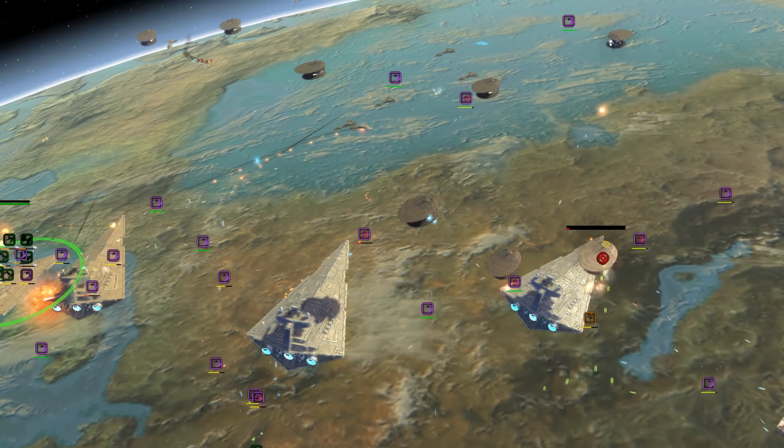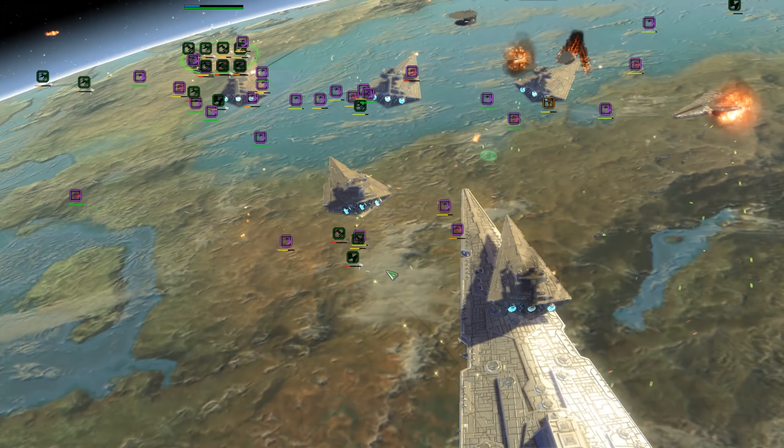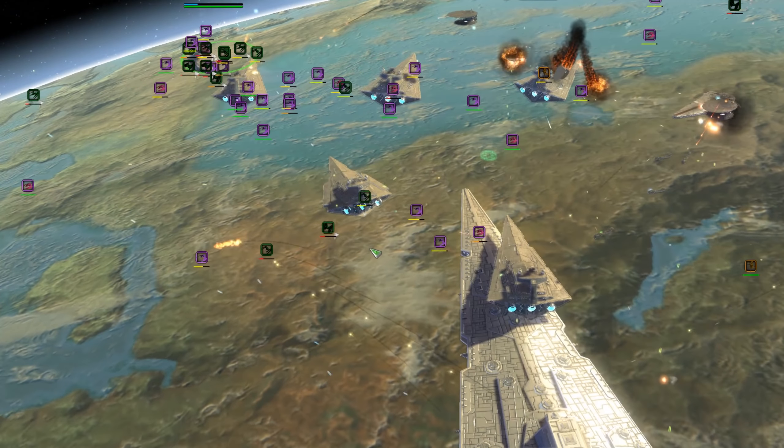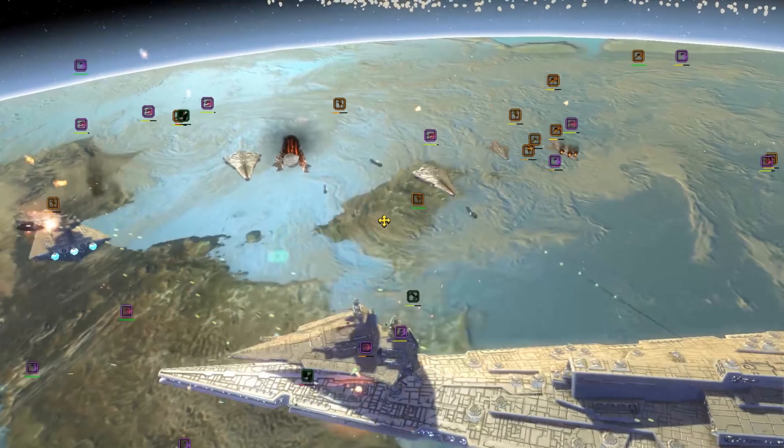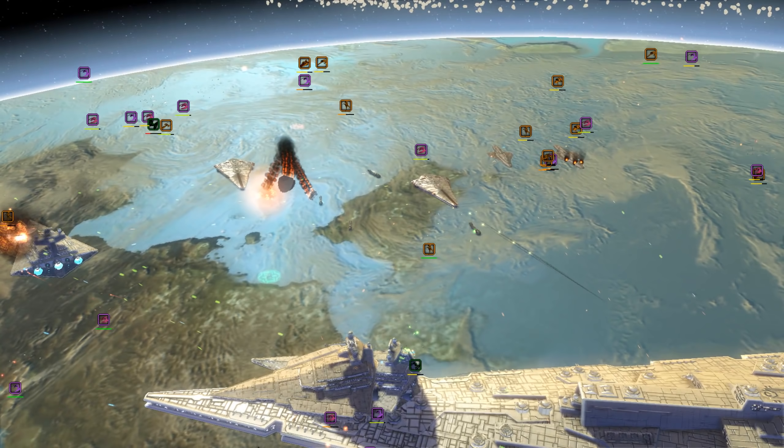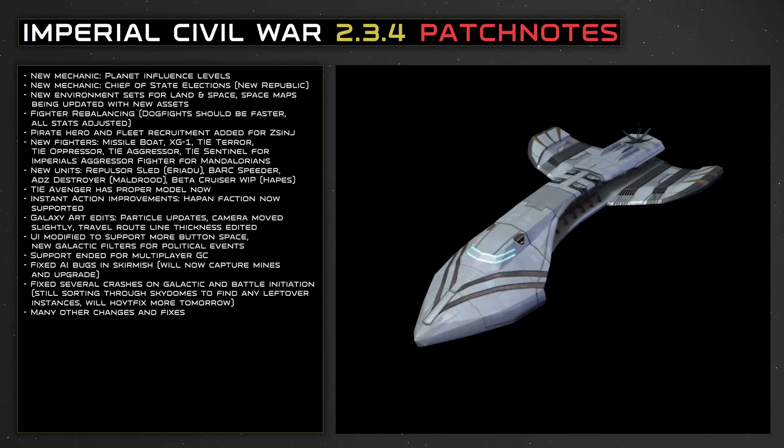The UI has also been modified on the galactic level to accommodate the new buttons for your political menu, which is a new build tab where you're going to choose your Chief of State for the New Republic. You'll recruit heroes there as well and make any other political decisions that come in with the influence mechanics, government mechanics, and all that.